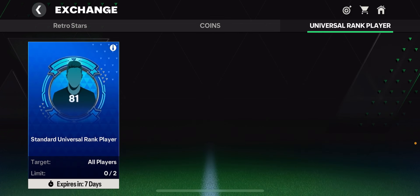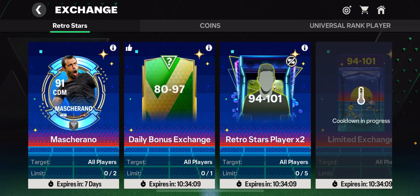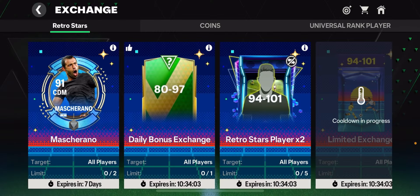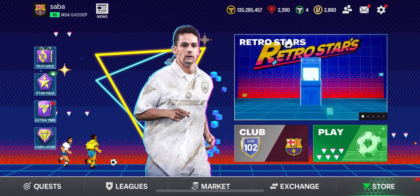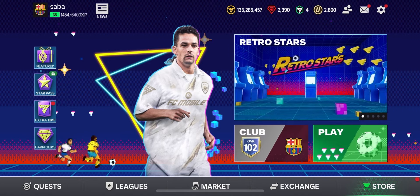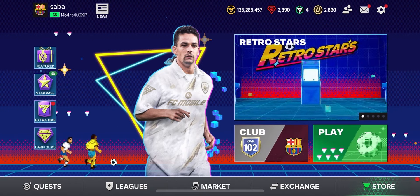I've heard on Twitter that the market pick token exchanges are going to come back tomorrow, so be ready for that. Make sure you have your players in your squad ready to exchange and get those tokens. They might be updating the exchanges — maybe different amounts of tokens for 96 overall cards, or allowing 97 and 98 overall cards as well. Most likely in the next refresh tomorrow, we'll get brand new market pick token exchanges to open extra time packs.